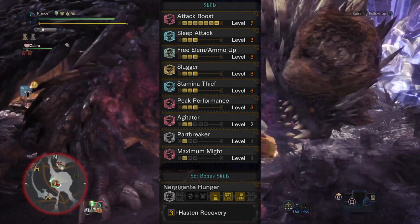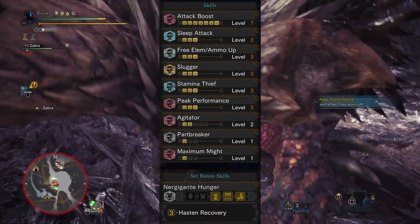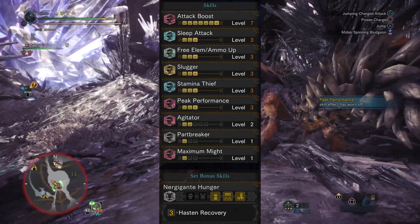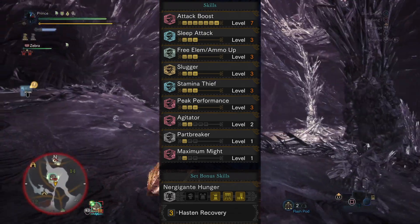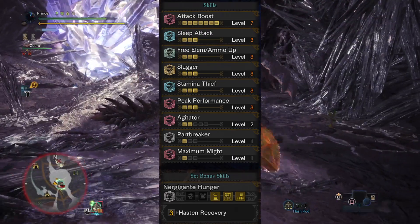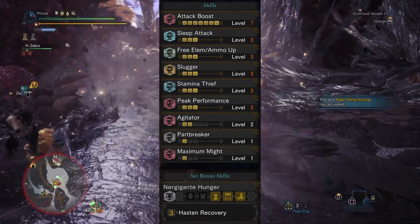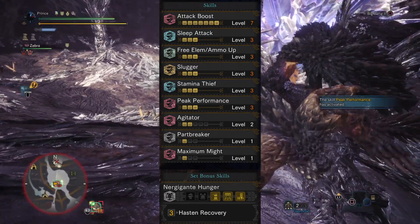We're going to have Attack Boost at level 7 max, Sleep Attack at 3 also at max, Free Element/Ammo Up at 3 — that's to unlock the hidden element on the hammer — Slugger at 3 max, Stamina Thief maxed out at 3, Peak Performance maxed at 3, two points in Agitator, one point in Part Breaker, one point in Maximum Might, and the Nergigante set bonus.